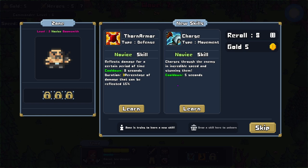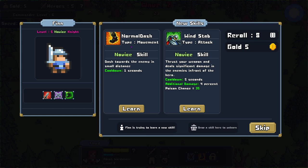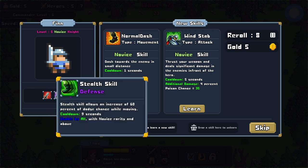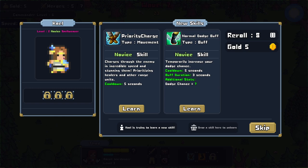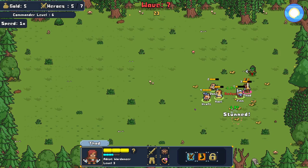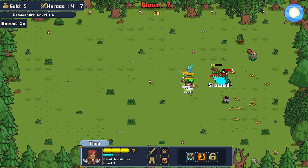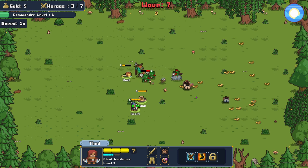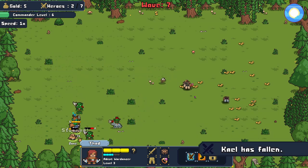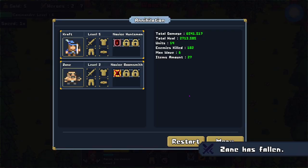We need to start getting some lifesteal or defense going — dodge chance is just whacking out. Charge through the enemy at incredible speed? No, you're a ranged character. Three percentage of damage that can be reflected — 15 — I'm not quite sure what to do here. Can I re-roll? Not enough gold. All right, let's reflect a little damage. Novice knight: normal dash, wind stab enemies in front — poison chance. No skill slots available — drop a skill here to unlearn. The dodgy wizard. Oh my gosh, Finn died — Fad's about to die!